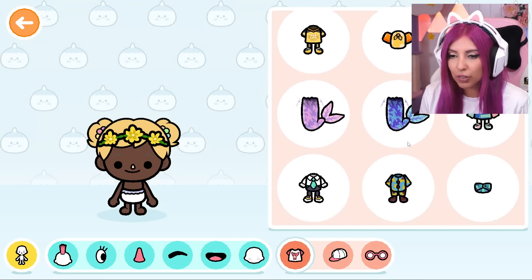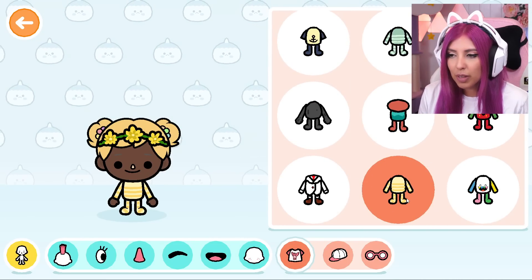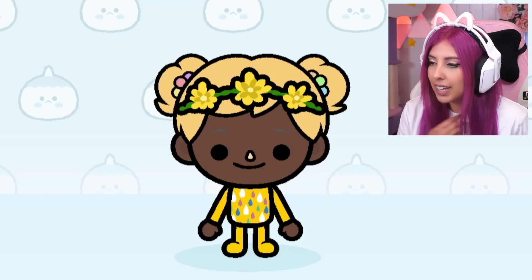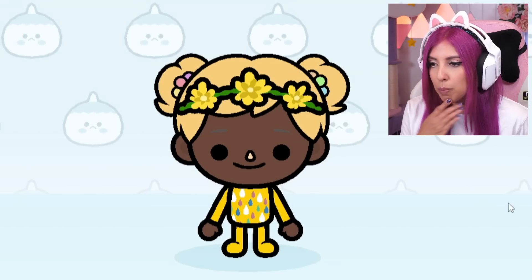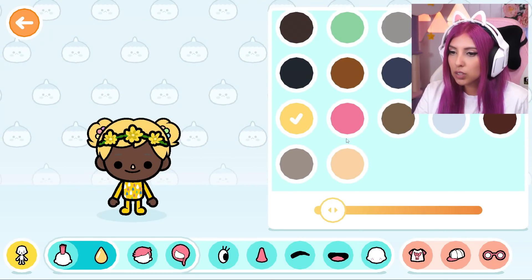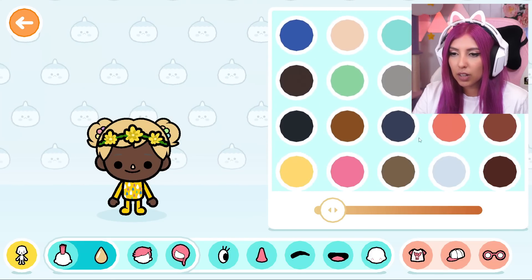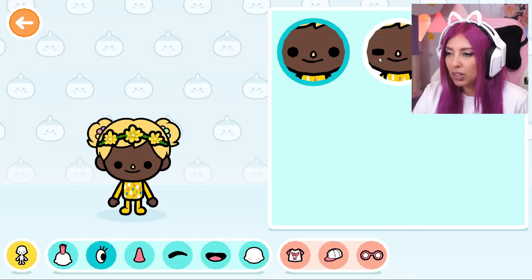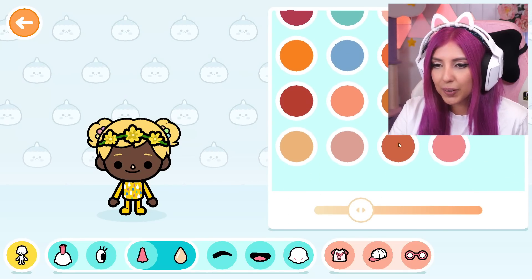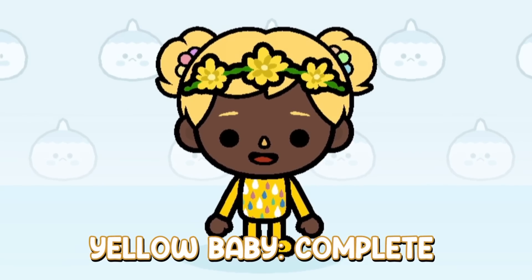That has been decided. Now we're moving on to clothes - this is cute, it's like a little raincoat. Actually I'm gonna go with this outfit because it covers more of the body. There are actually quite a few amazing yellow options. I feel like I need to change the hair colour a little bit to match how bright this baby suit is - can I make the hair colour brighter? There are so many different shades to play with but I'm gonna go with this one. Let's change her eyebrows to also be yellow and of course her nose needs to be yellow. Last thing is to give her a mouth, and that's our yellow baby completed.